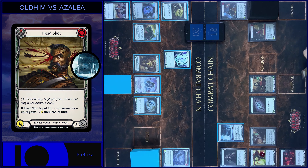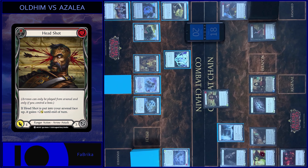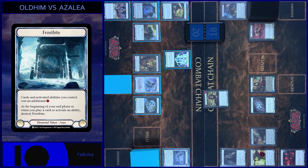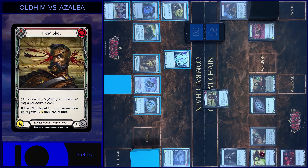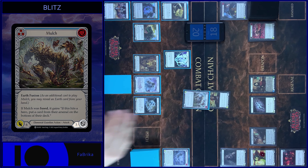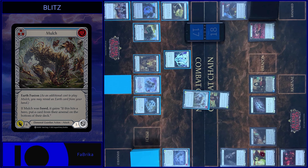And attack with Headshot, pay 2. Destroy Frostbite. 6 damage. Block 3. Any reactions? No. Take 3. Oh, that's all.